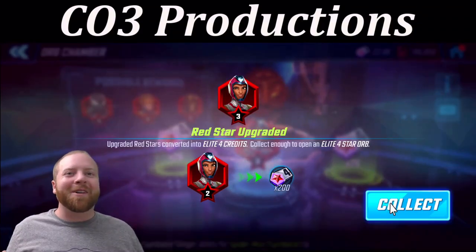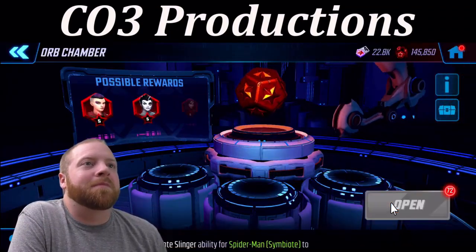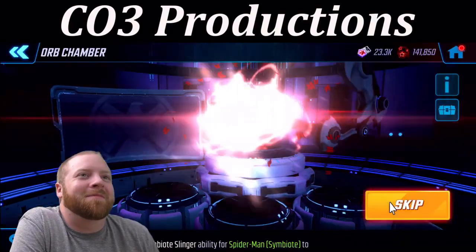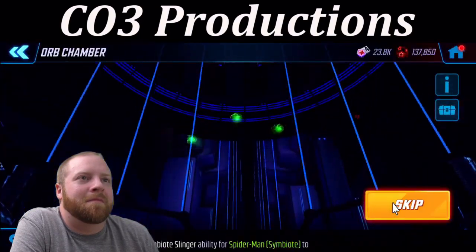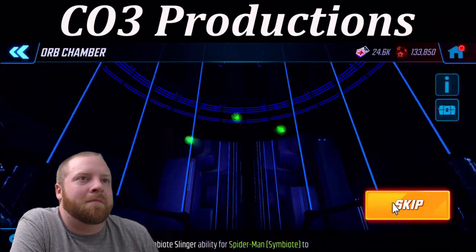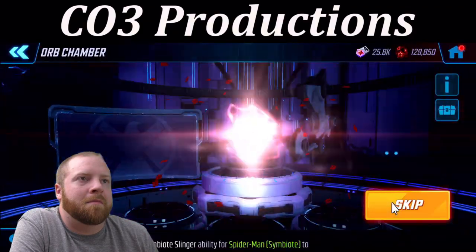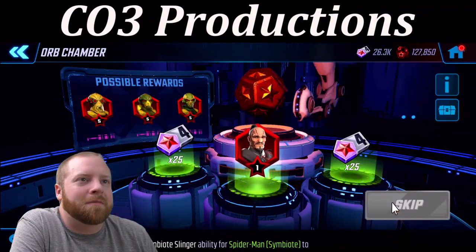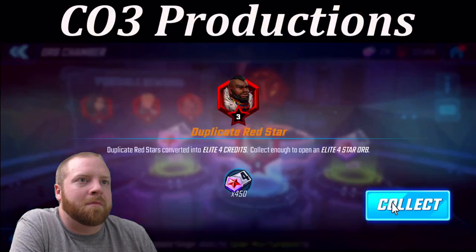Got an upgrade for Ironheart. That's great, keep upgrading that power armor team. Phoenix is a duplicate. Come on, give me some gold — we'll be able to go with our new gold one. We're gonna take a good one for the red star. Let's go.